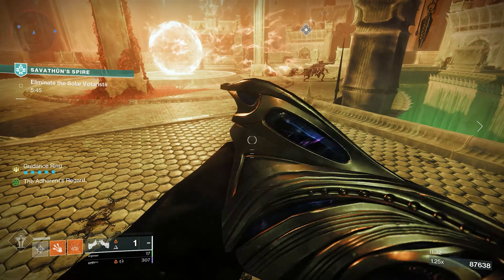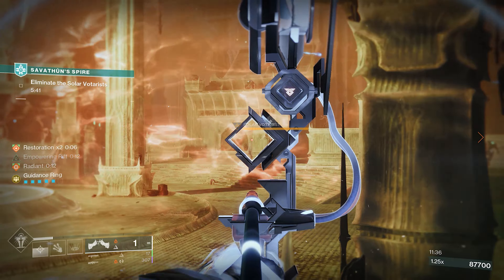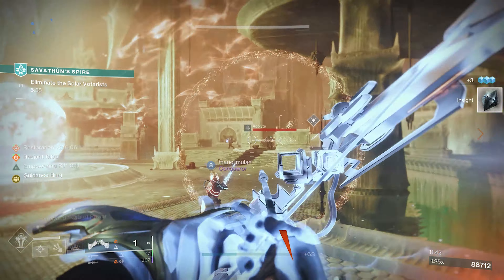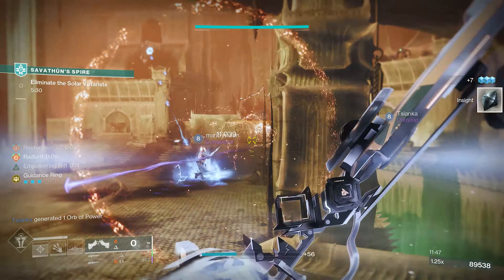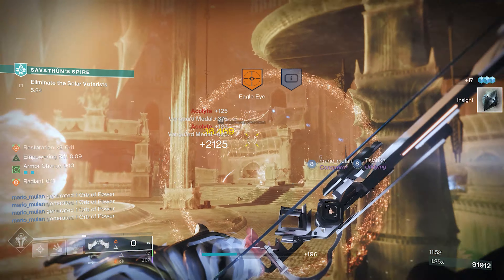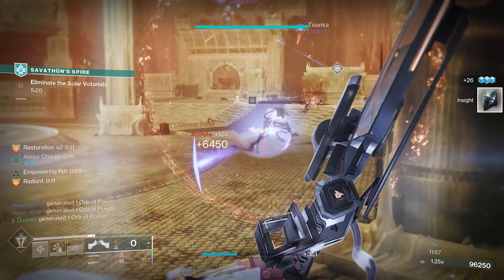But this is what the bow can do. If you just look on that left-hand side, you'll see I've got that guidance ring. Once you've got this filled up with either a precision hit or a kill, you just release with a hip fire to create a big burning ring of fire. Everything that you fire through there, whether through hip fire or aimed, these little seeking projectiles also do damage as well as the crit hit — so it's an absolutely crazy bow. One of the best bows in the game, if not the best in my opinion.